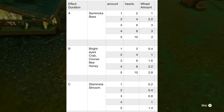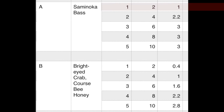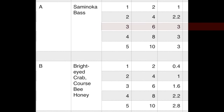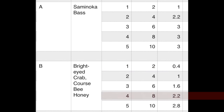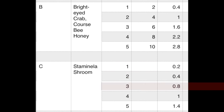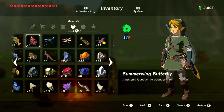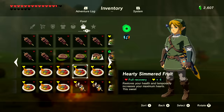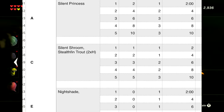Energizing food replenishes lost stamina — keep in mind you cannot over-replenish, so you may not want max stamina regeneration. The great grade-A item is the Salmona bass: one restores two hearts and one full stamina circle, two gives two and one-fifth circles, and three gets three full circles. Below that is the bright-eyed crab and coarse bee honey — two-fifths per item plus three-fifths for every one after the first. Stamina shrooms restore small amounts. So never cook more than two Salmona bass, two crab or honey for a full ring, and never cook more than three stamina shrooms.